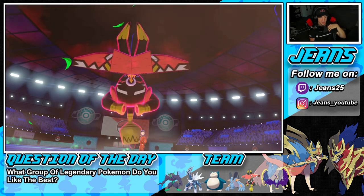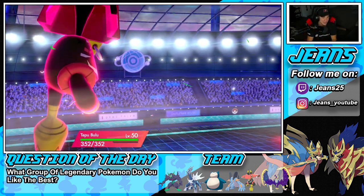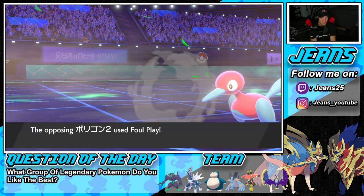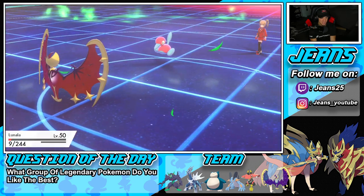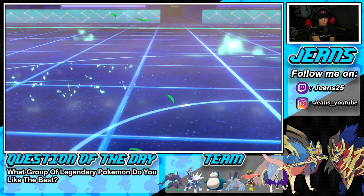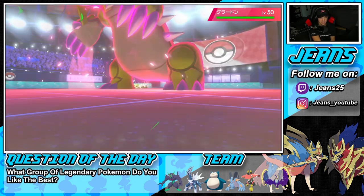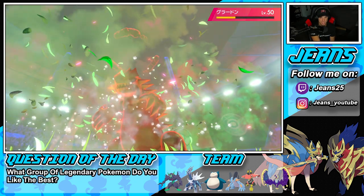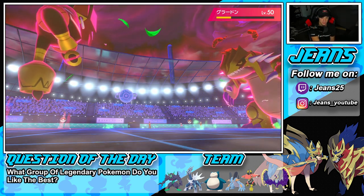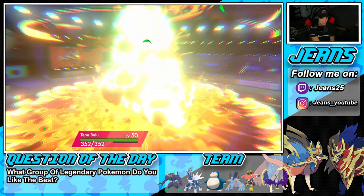Bulu comes out — he uses Foul Play which will take me out, but Bulu should go next. He's going to chip some damage on Groudon. We pop the Dynamax Overgrowth — huge damage! No Weakness Policy proc, but we get a crit! Beautiful! He's not holding a policy, he just goes for Flare. We have Reflect and Light Screen up so we soak it up all day.